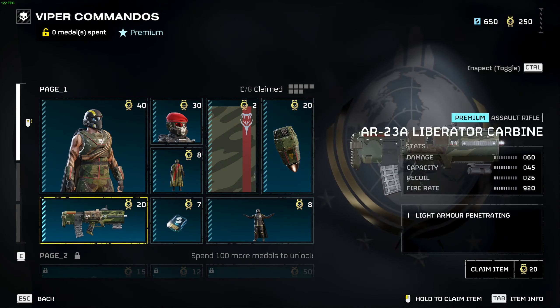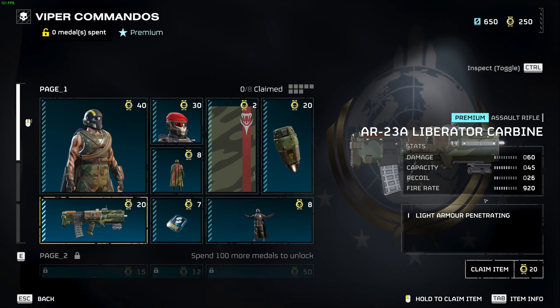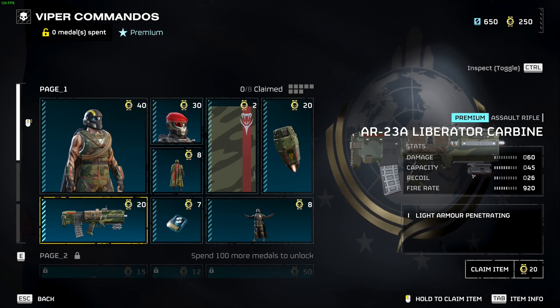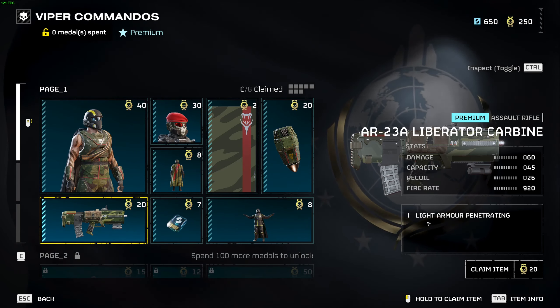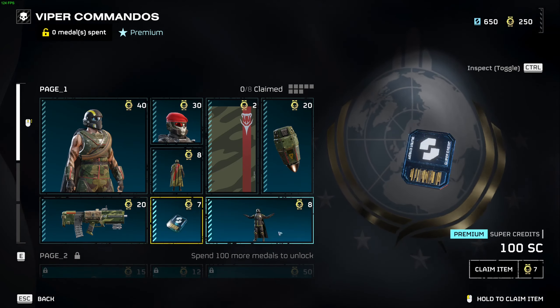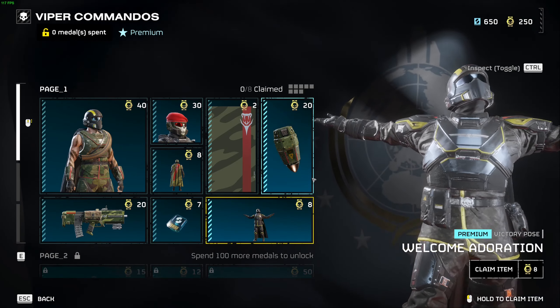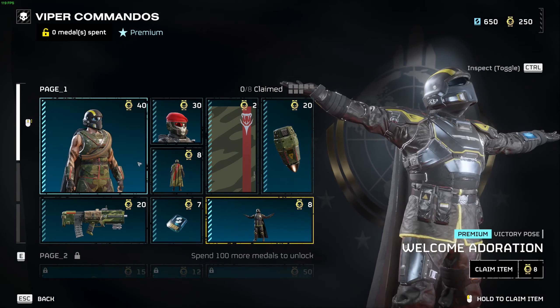We've got the first new weapon, the AR-23A Liberator Carbine — 60 damage, 45 capacity, decent recoil and fire rate, light armor penetrating. You've also got the ability to get some more super credits and the Welcome Adoration victory pose.